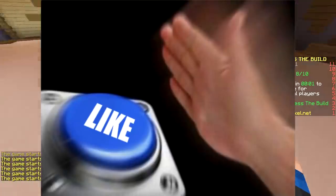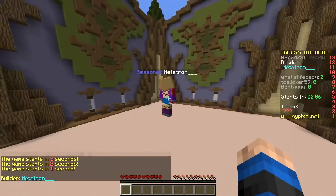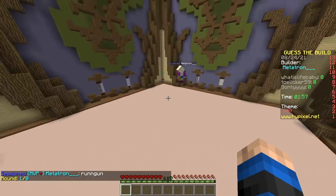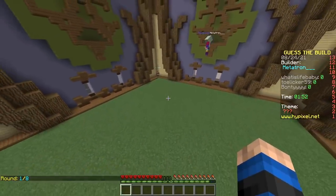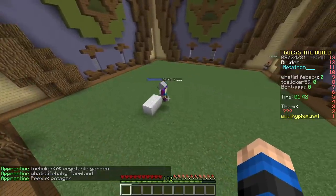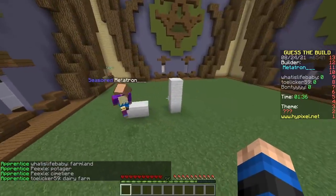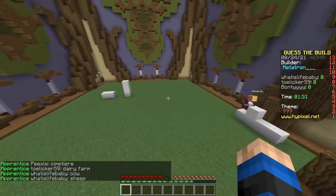First round, baby. Guess the Build. First builder: Metatron, three underscores. Run Gun? Why did he type Run Gun? What does that mean? Anyway, we're gonna guess what they are building. They changed the floor to grass, so it's gonna be... vegetable garden? It's gonna be farmland. Nope, they're using white wool. It's gonna be a dairy farm, a cow, some kind of animal. It's gotta be sheep. We already know it's some kind of animal.